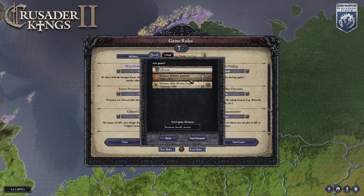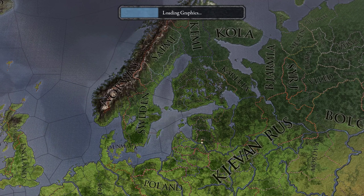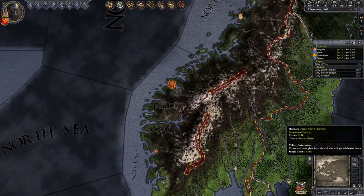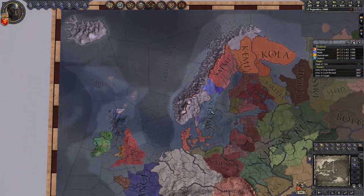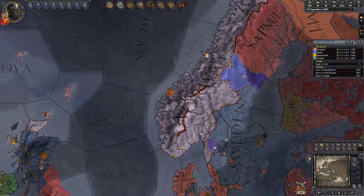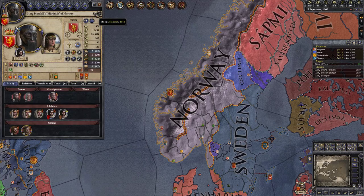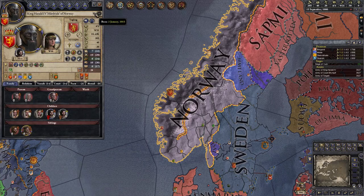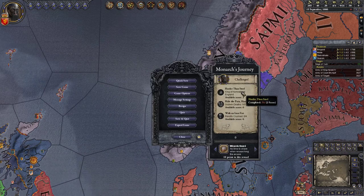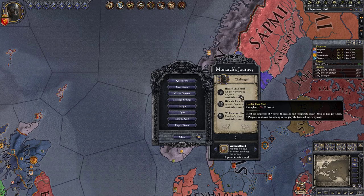We will play in the cloud. We start and we get eastern music here. We're in 1066, we are 51 — that's not good, that's old, really old. Let's check what we need to do: 'Harder than Steel' — dynastic — so be king of Norway and England.